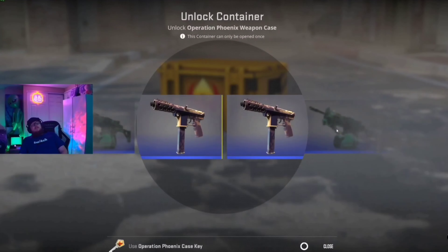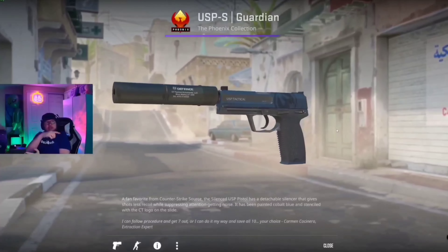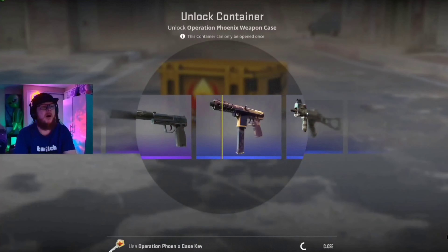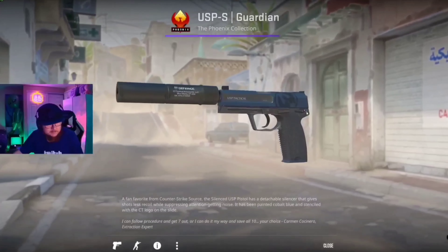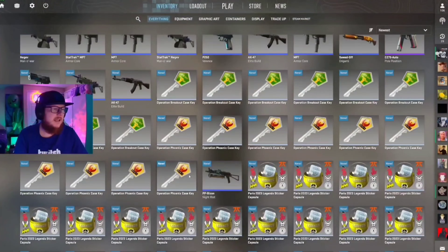This is one of my favorites - I've gotten an M9 bayonet doppler and a karambit slaughtered out of the phoenix cases. It's a purple USP - that's probably like five bucks maybe. We take those - they're not great but they're better than blues.